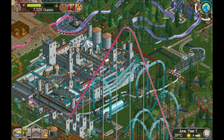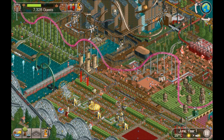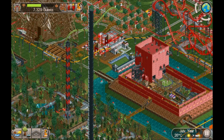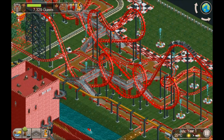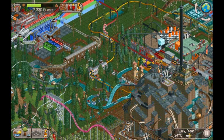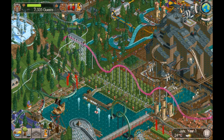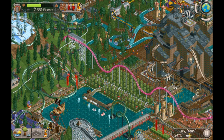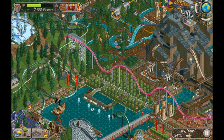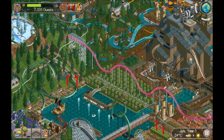Quite cool - this must have taken ages to build, but whoever built it was getting paid for it so yeah. Cool. This was Tycoon Park - this is what you unlock when you complete all 95 base scenarios. What I'm going to do now is start playing through the bonus parks as well - they've got the Panda World park, the Six Flags parks, and after that I'm going to start playing on the expansion packs.